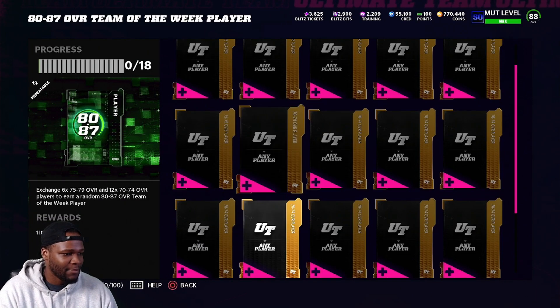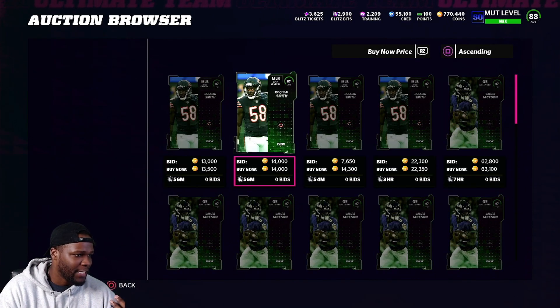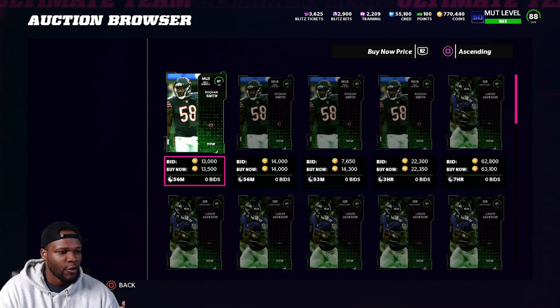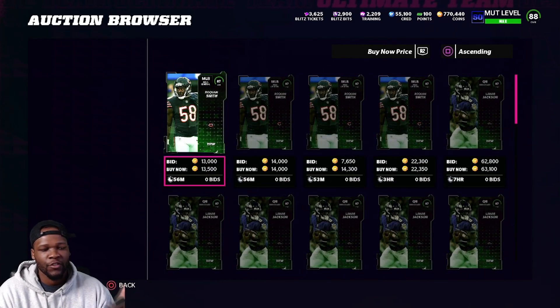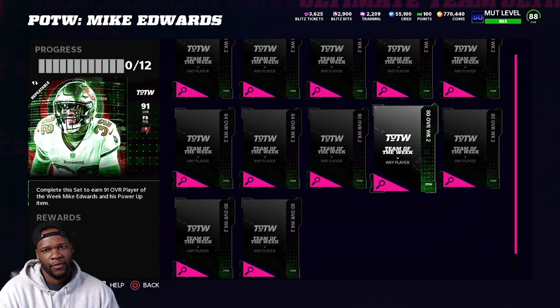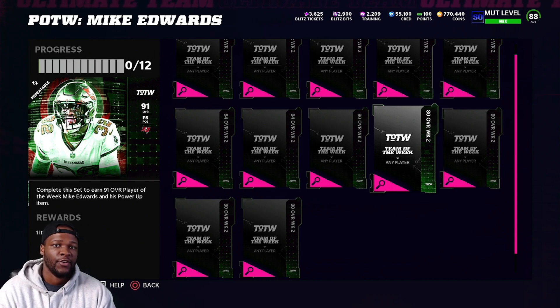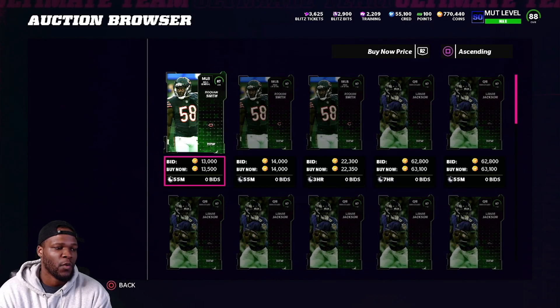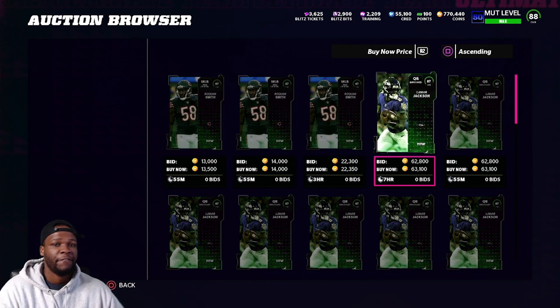At the same time, you got to think about what can I do to make my coins back? If we pull Roquan Smith, we do make our coins back with the 87s. But everything else, we're probably not going to profit on. Every time you open up one of these and get an 80, you lose 8K. You get an 84, you lose 6K. You get an 87 — technically if you pull a Roquan Smith, you would make about 2K. And if you pull a Lamar Jackson, every time you pull him, you're going to make 50K.